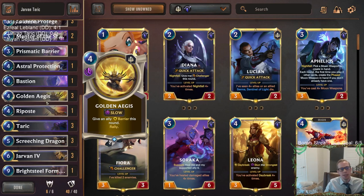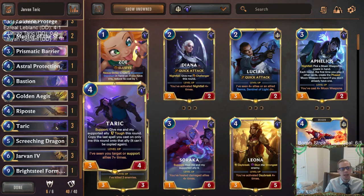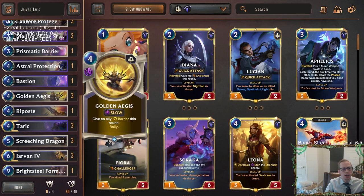What we're doing besides having Taric and Jarvan together — we're going to have Taric with Golden Ages. This is kind of the real selling point of the deck. If we don't have the attack token and it's our opponent's round, but we have a Taric in play, we can cast Golden Ages on Taric to put a barrier on Taric and rally, so we get to attack. Then we attack with Taric, and Taric has the support ability to copy the last spell cast — Golden Ages — over to whatever Taric is supporting, giving that unit a barrier and another rally.